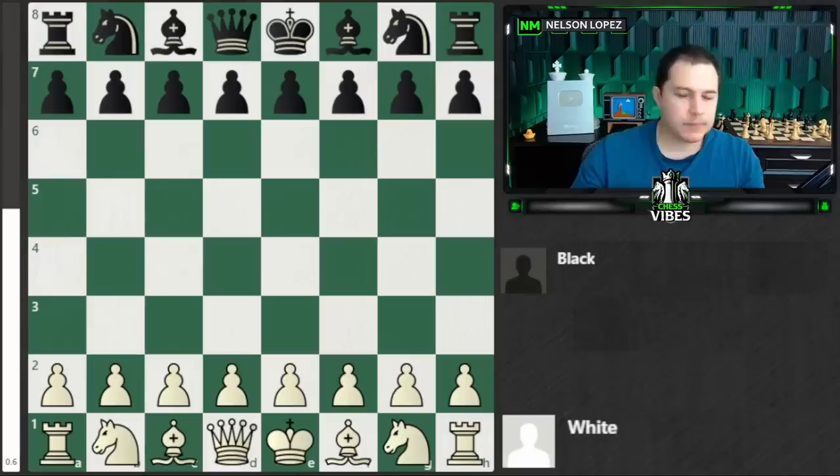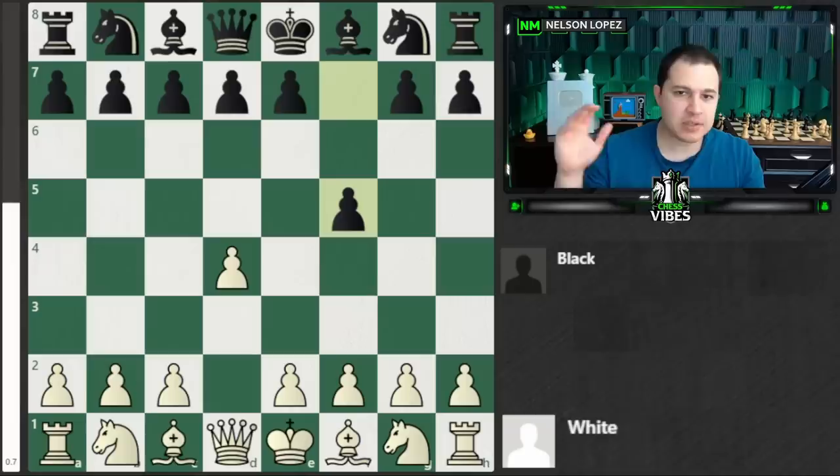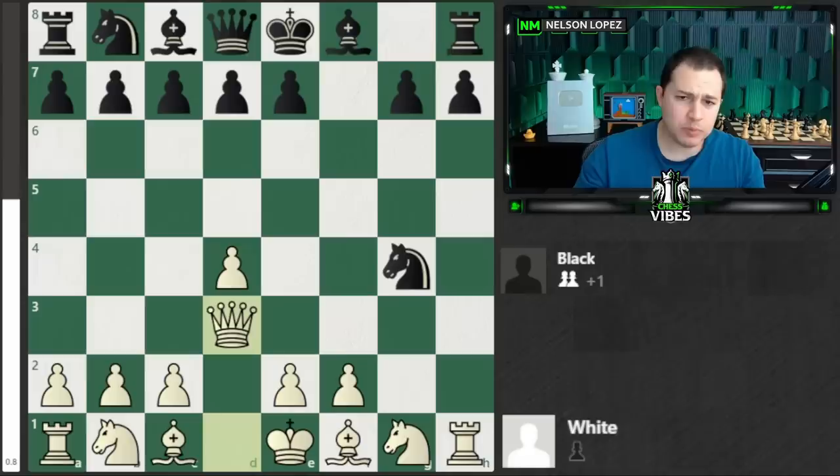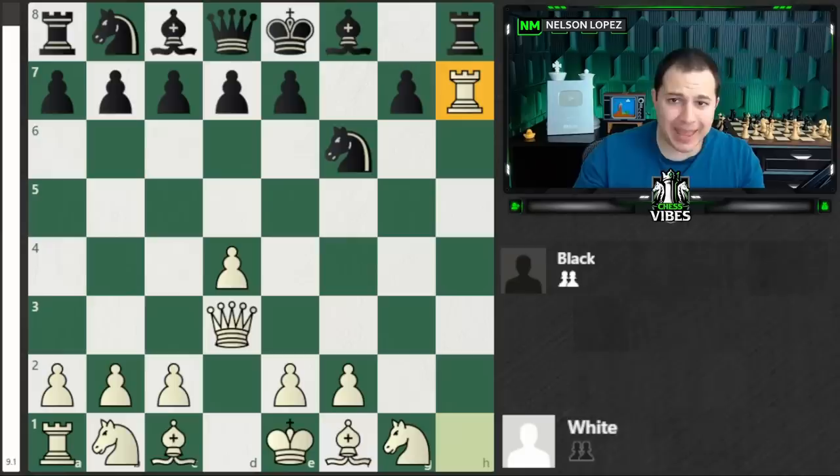In the new tab: d4, f5 — this is called the Dutch Defense. There's an opening trap I've done a video on. It starts with h3, and most people who play the Dutch will play knight to f6. Then you play g4, and it looks like you're giving away a pawn for free, but you play queen to d3 attacking on h7. If they play h6 to block, it's checkmate in one. Most smart players go back with the knight, but then you take anyway and it doesn't matter how black captures — it's still checkmate. Both captures lead to checkmate — an amazing little trap.